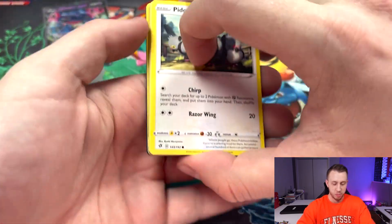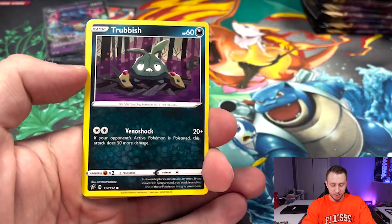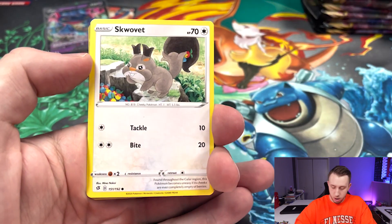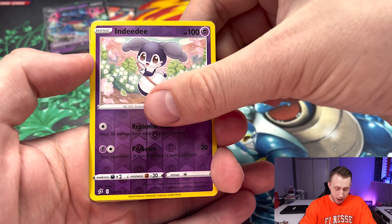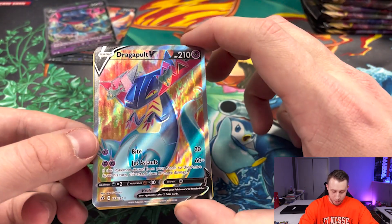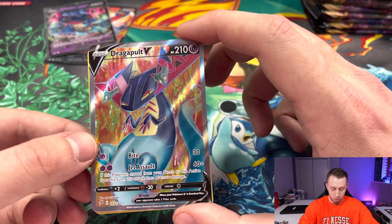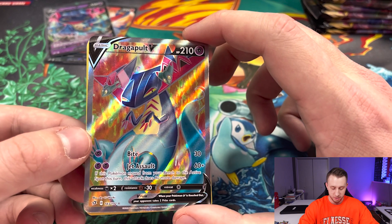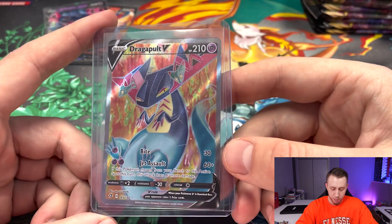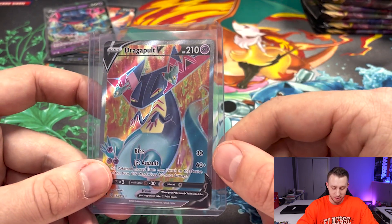Dragapult V, and I think I see some sparkle sparkle here. For those that watch my streams, you know when we see a little peeky peeky we like to tease it so people know that's when you should start paying attention. But first — trash Natu, Snover, Skowvet, NDD — and let's go, Dragapult V full art! That is my first time ever pulling this card. I do not open a ton of Rebel Clash but I do love this set as a whole. This is going home with somebody that leaves that comment.